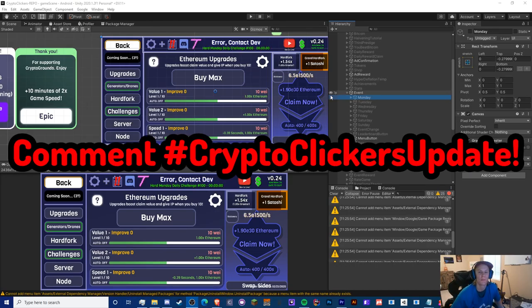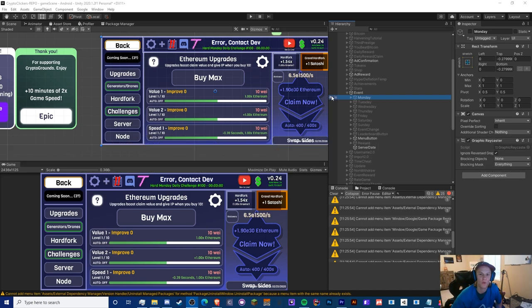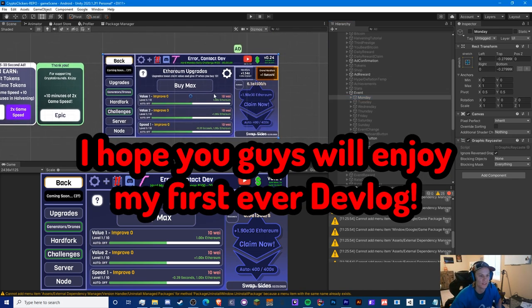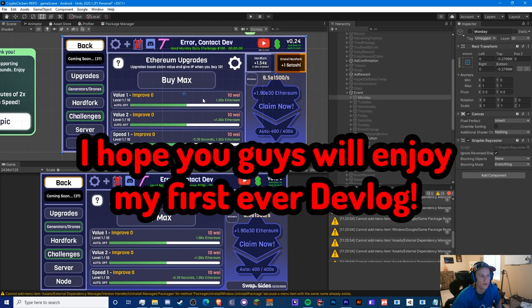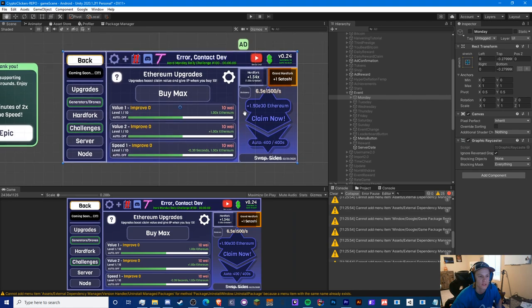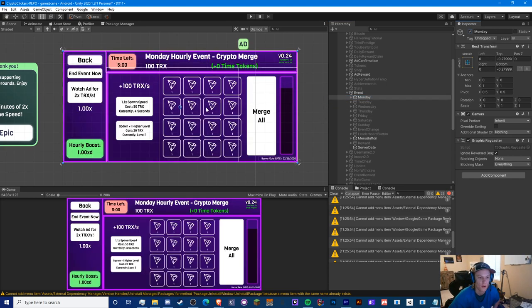Hello guys, Crypto Grounds here, welcome back to another video. We got Crypto Clickers v1.4 finally out — it's only been a month since the last official update but there are a lot of changes here. I'm going to address the most important ones first, which is the event, because this is technically the events update, even though this was supposed to be version 1.3. Anyway, I'm going to show you guys the new events.